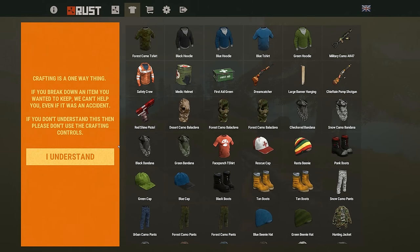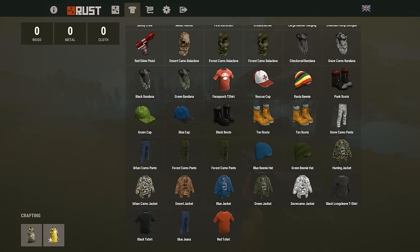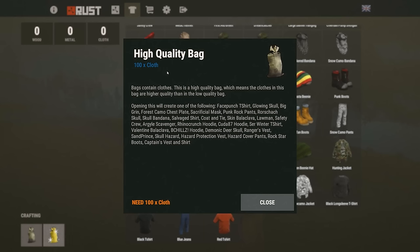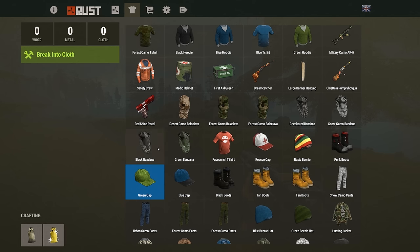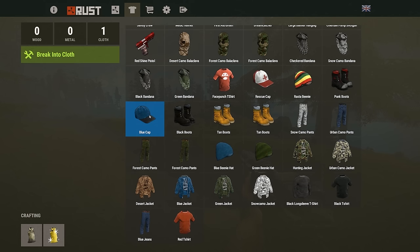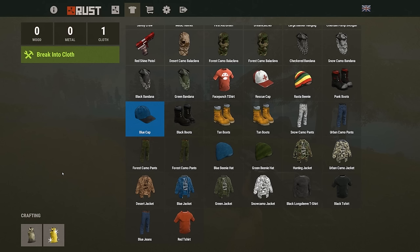Gary has also started implementing a system for unlocking skins, not just through random drops. You can now create what are called low quality and high quality bags. Basically you can scrap a whole bunch of items and break them down — I'll sacrifice my green cap just for demonstration purposes. I'm gonna break this down and I've now earned a whopping one cloth. If you get 25 of them, you have the ability to open this bag, and when you open it you have a chance of getting any of the listed items.